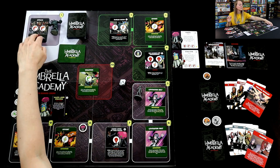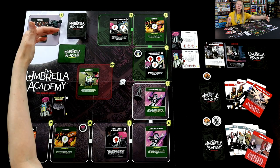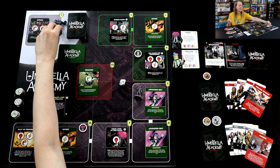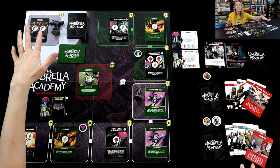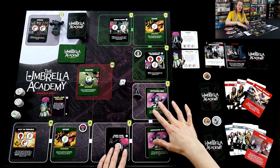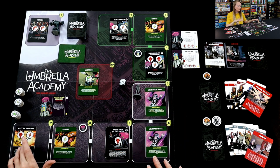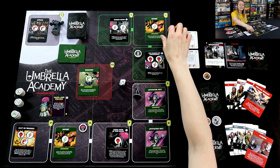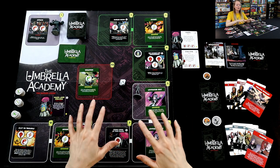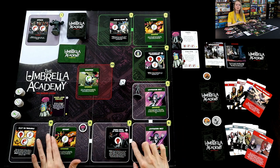Up here is the moon — that is where Space Boy starts. I've got Space Boy laying on his back just so you can see the figure from top down; he's not KO'd or sleeping. Same thing with Rumor, who's over in the city area. And we've got downtown in the corner, and up here is Huxley County General Hospital.